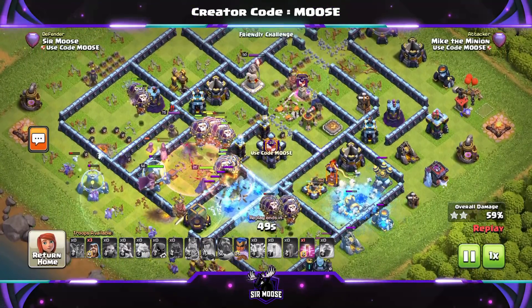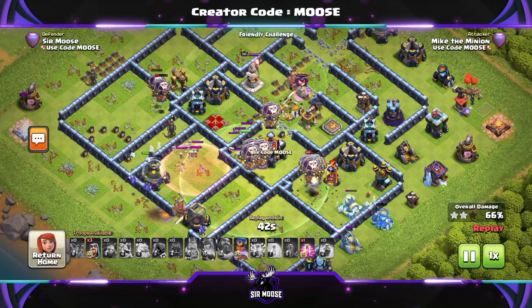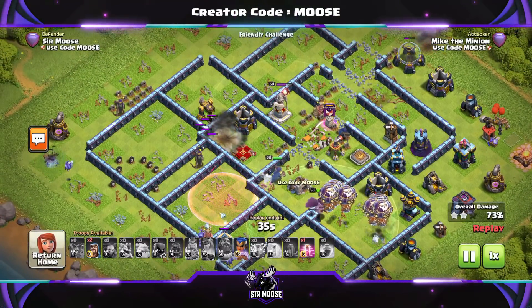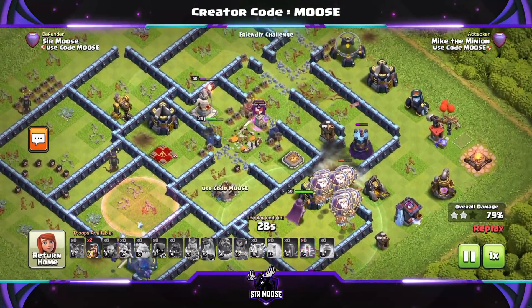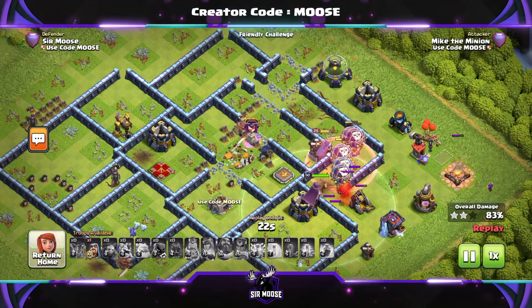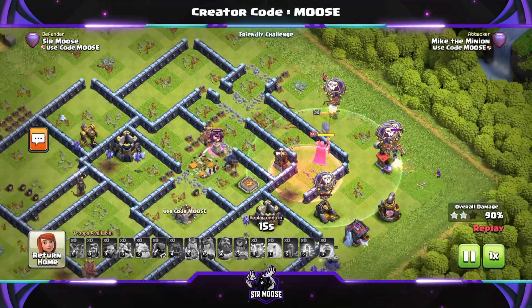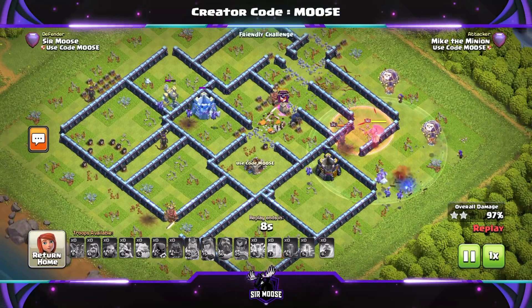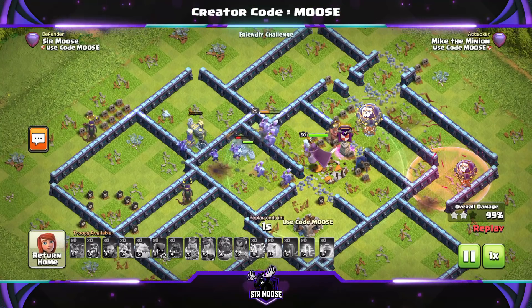If you struggled with LaLoon, I think this will be easier to use. The Ice Hounds do take a larger housing space — I believe it's 40 instead of the Lava Hound's 30. But it's worth it, they're a great troop. We've taken out all of those nasty defenses at the bottom. The Royal Champion is doing a great job and it should be quite a comfortable three stars now. With LaLoon or Ice Loon — what are we going to call it, Ice Loon? — it takes practice, we all know it's a super strong attack that a lot of professionals use. I do think the Ice Hound version is going to be more forgiving. We've got that 300 housing space now, so it's perfect. Just practice with them, they're fantastic.